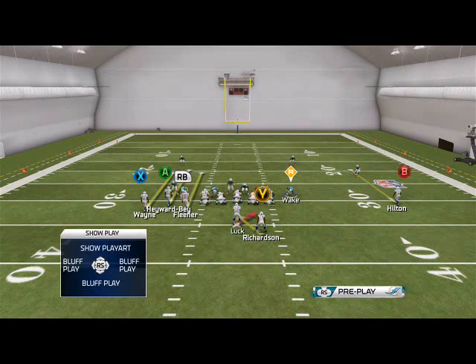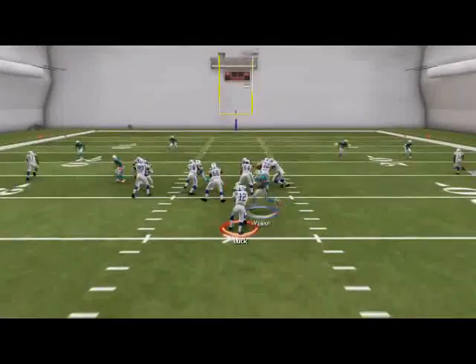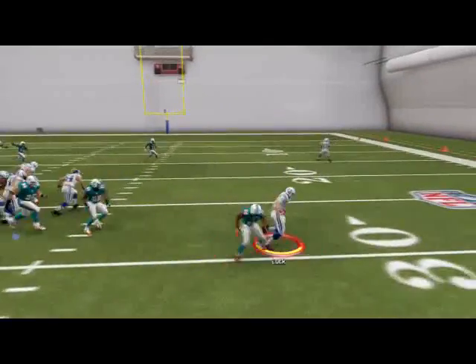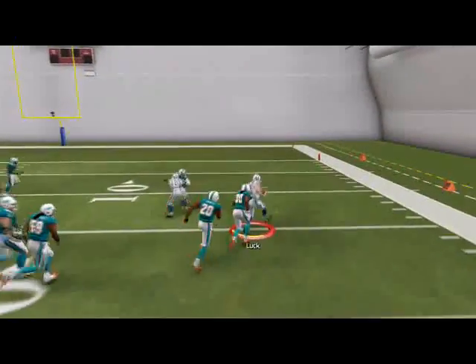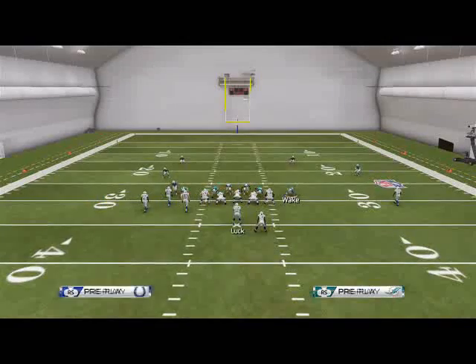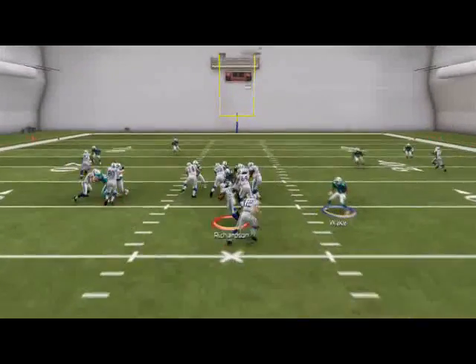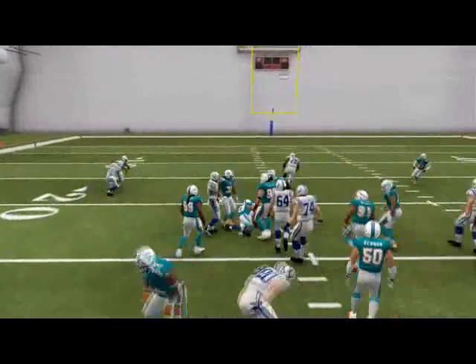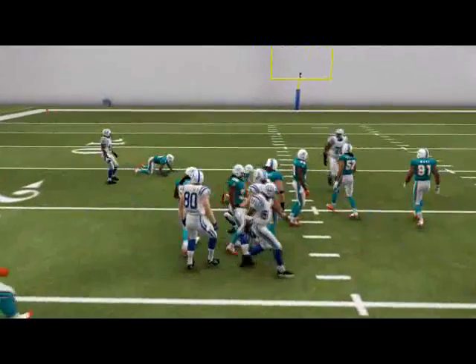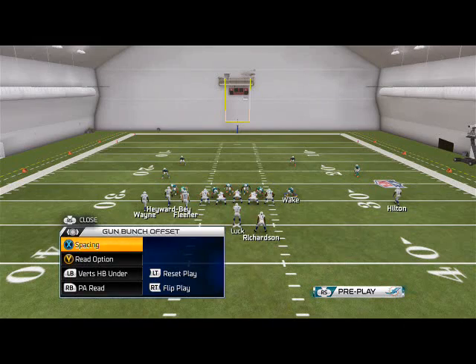Alright, the next play I want to go over is the read option — bunch offset read option. Yes, I just said that, and that is a real thing. We're going to do the same exact motion to Reggie Wayne. Then we just read the read defender — in that situation, the read defender went and took the halfback, so Andrew Luck keeps it. And if they option-play the quarterback, we just hand the ball to Trent Richardson, and we have three offensive guys over there to block for him.